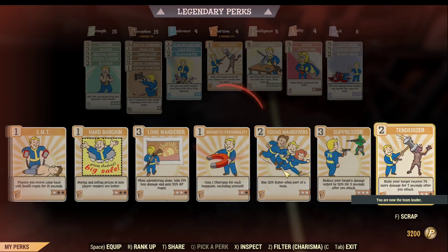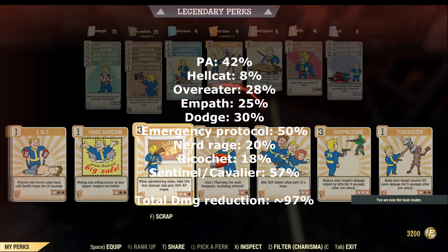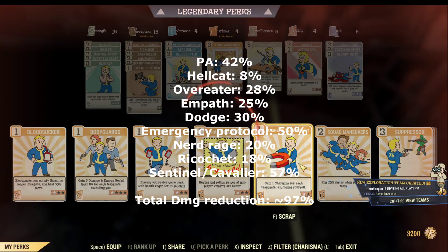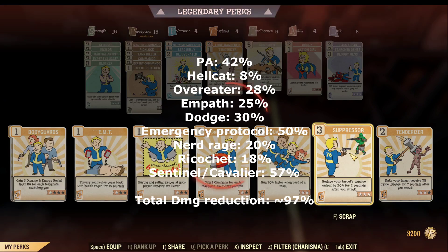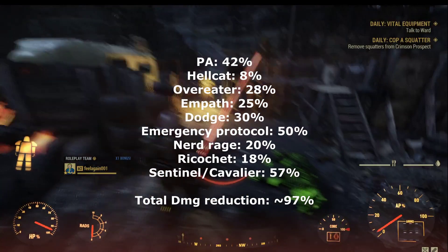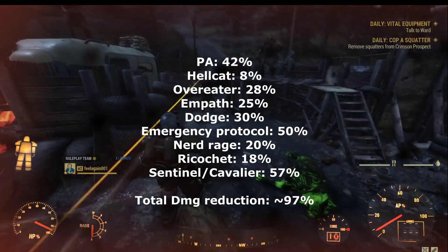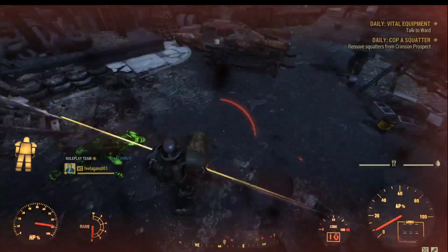For example, I could do a Blooded build using this set of power armor and mod it with Emergency Protocol, which gives another 50% damage reduction. Nerd Rage gives another 20% damage reduction. If I have the Ricochet perk, that gives another 18% damage reduction. If I'm lucky enough that my third star effect on the power armor is Sentinel or Cavalier, that gives another 57% damage reduction. So in theory, I can reach 97.2% damage reduction in a real fight with all of these elements counted in.